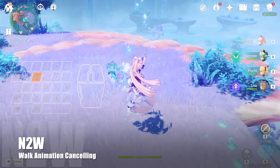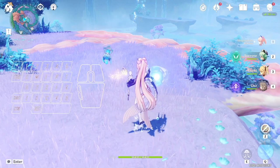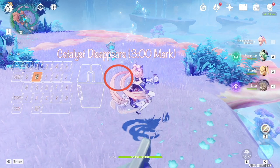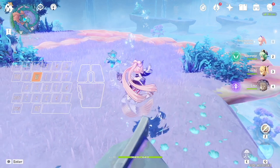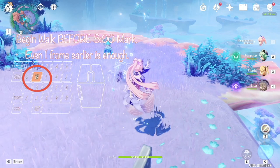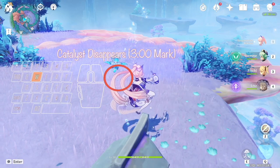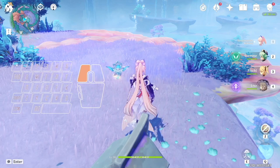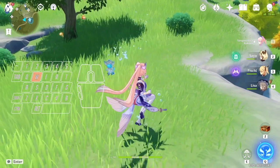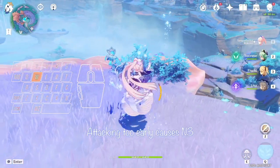Walk cancelling is much more difficult and has a higher chance of failure. I will refer to the position where the catalyst disappears as the 3 o'clock mark. To perform the walk cancel, you need to begin holding the forward key before her left hand reaches the 3 o'clock mark, and as soon as your catalyst disappears, release your forward key and start spamming attack. If you don't release the forward key before spamming attack, you will do an N3. If you attack before the catalyst disappears, you will also fail the N2W. N2W is a relatively high risk animation cancel unless you have macro precision.